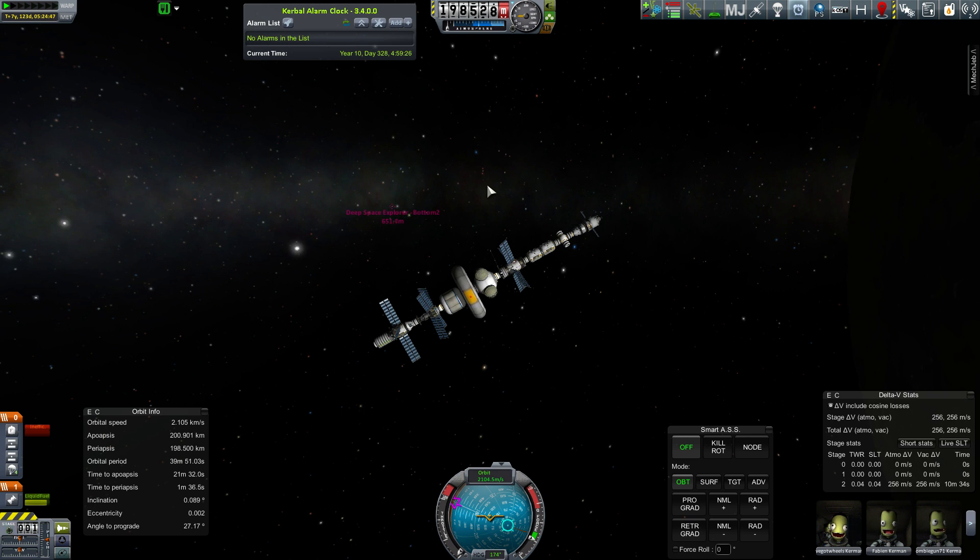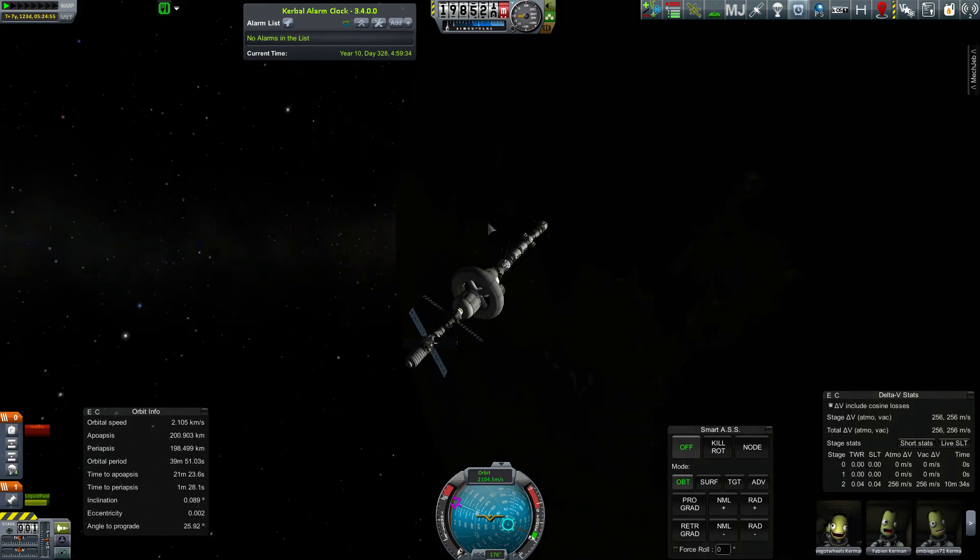The delta-V efficiency can be awesome, but you can't fast-forward through that, so it's extremely tedious. And there was always the risk that the burn would be so slow that I'd miss a window and wouldn't have enough time to complete the burn to do a correct flyby somewhere.